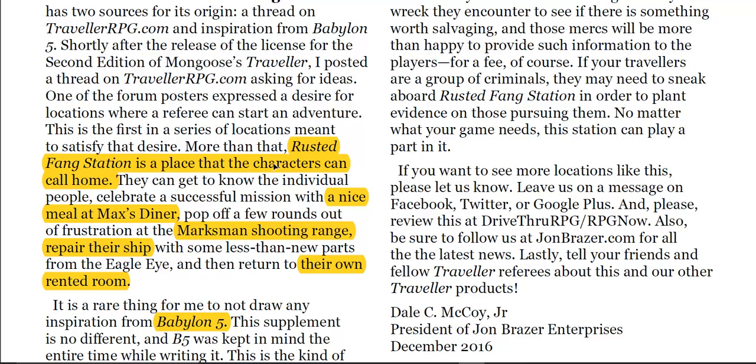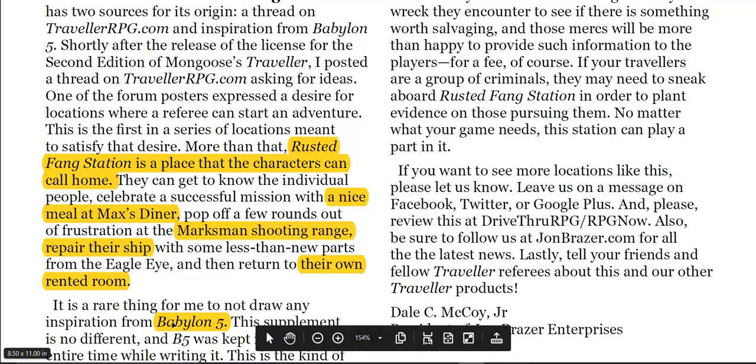Rusted Fang Station is a place that characters can call home. There is accommodation on this station — it's not just a refuelling point or a cargo transfer place. It's a liveable small town with a lot of traffic. It's got a nice diner, a shooting range, ship repair, and rented rooms. As the author says, it was inspired by Babylon 5.